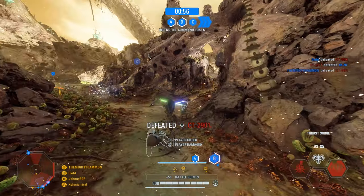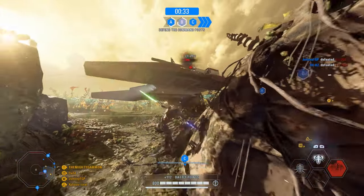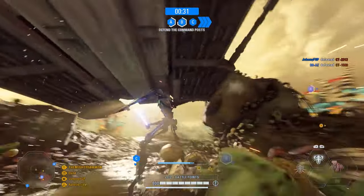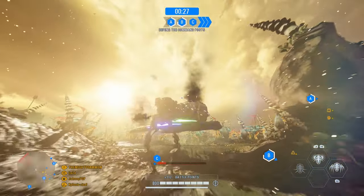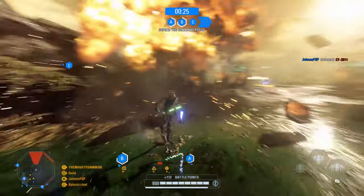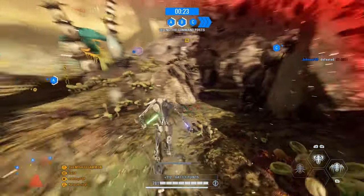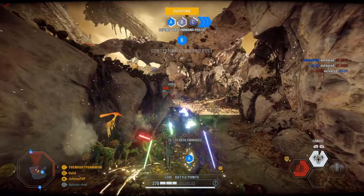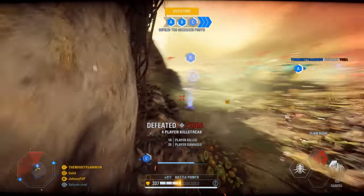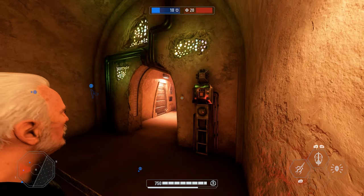Who needs force push when you have the Grievous shank? I sometimes wonder if the developers realise that heroes and villains can actually aim their sabers upwards, so they can hit a grav tank directly above them. I know Grievous was an idiot in Revenge of the Sith, but Jesus Christ. Target acquired. Crack gremlin shish kebab. Activating rotisserie. Cooking gremlin. Get in my belly.